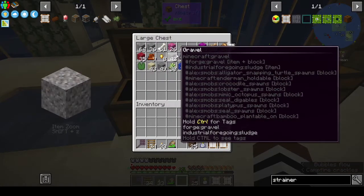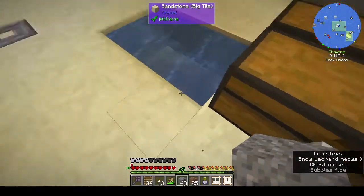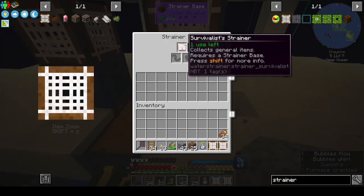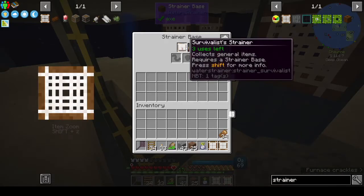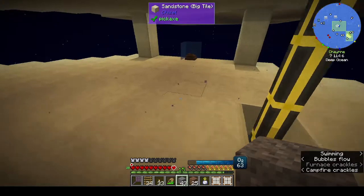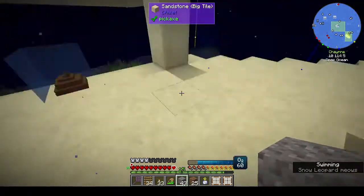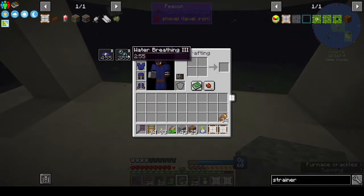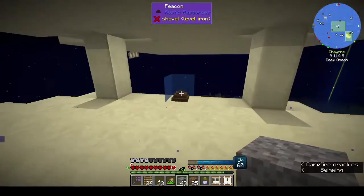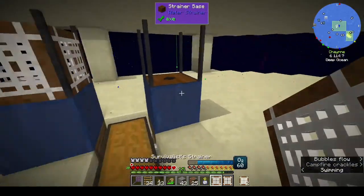There's andesite, andesite gravel, driftwood - I have something to show you guys with the driftwood in a second. When you click on this water breathing item you get two to three minutes of water breathing and five minutes of night vision, but it seems to interfere with the hat, which is a bit weird.